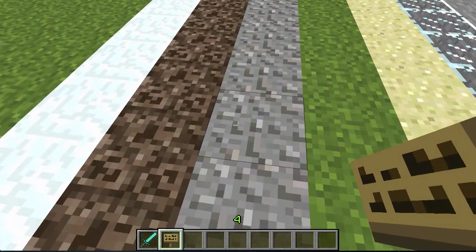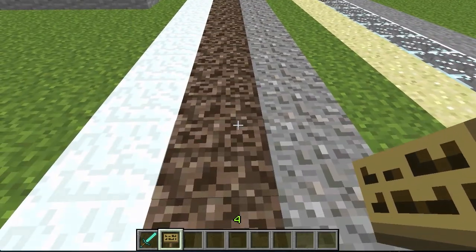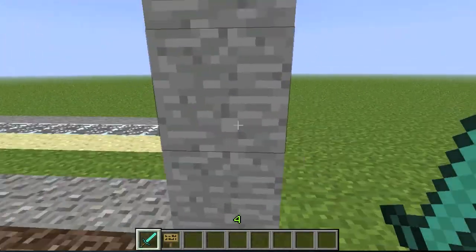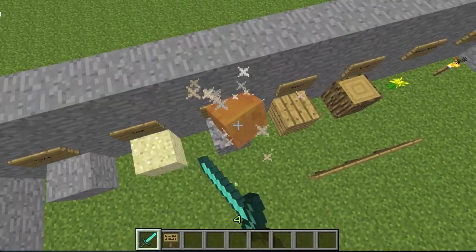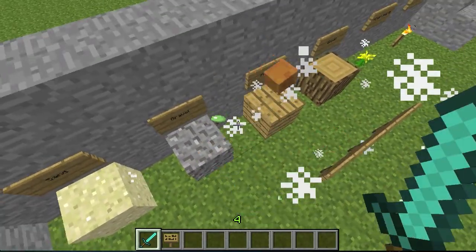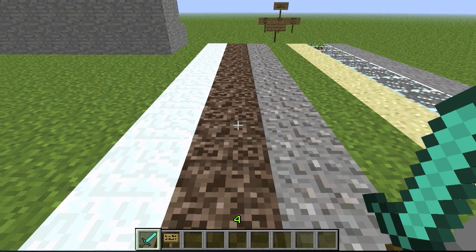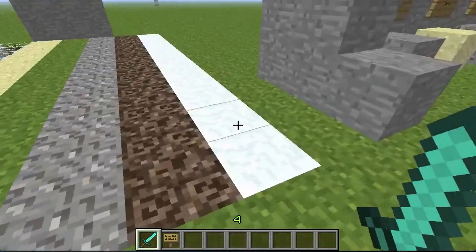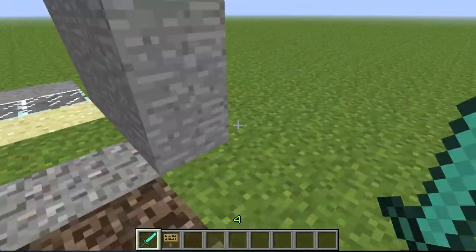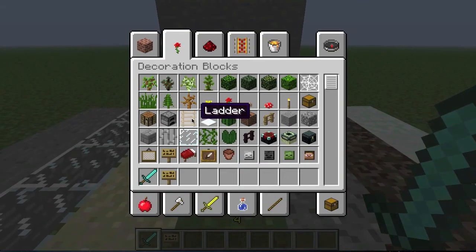Gravel is really loud — no one loves gravel, so you'd hate the sound it makes when you walk on it. Then we have sandstone, which sounds a lot like gravel but kind of in slow motion — really slow. And then we have snow, which is self-explanatory. These new walking sounds are pretty awesome.